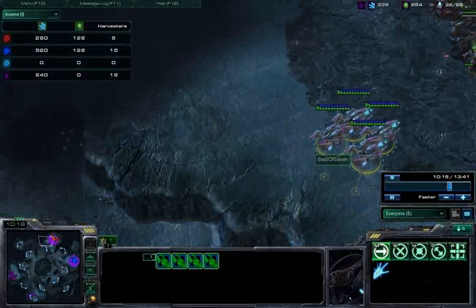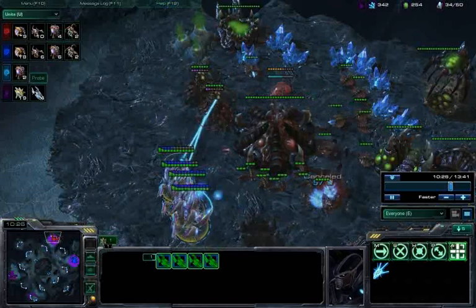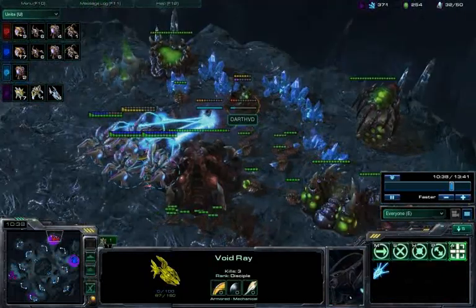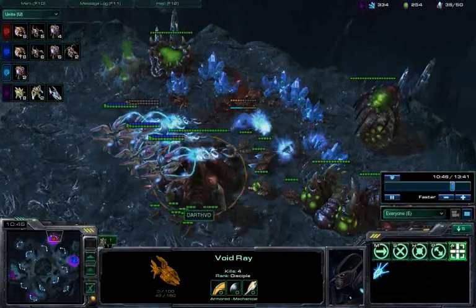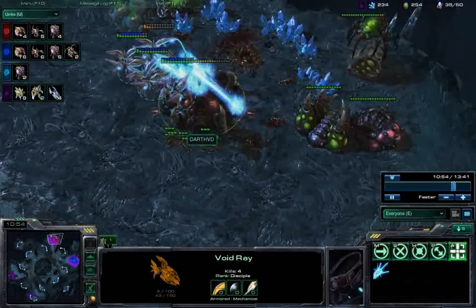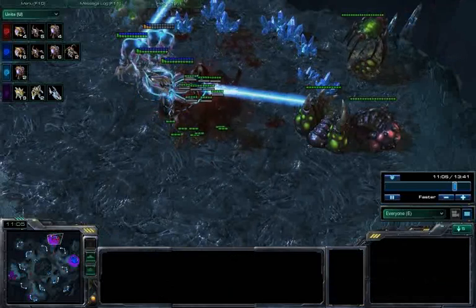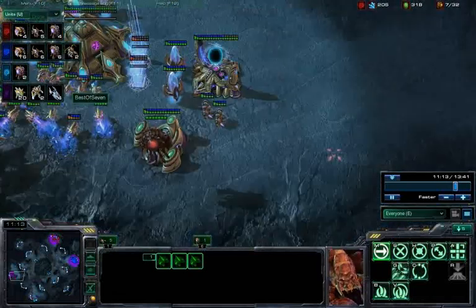I'm controlling the Void Rays right now, taking some of the APM burden away from my friend, giving him time to make more probes and get more units out. I take out one guy's Queen and focus down a Sporecrawler. When you have a choice between attacking a Sporecrawler and a Queen, always go for the Sporecrawler — it does more damage and lets you charge up your Void Rays faster. I'm on the verge of destroying Red's Hatchery, and since he has no other Hatcheries, we've pretty much boiled the game down to a 1v1.